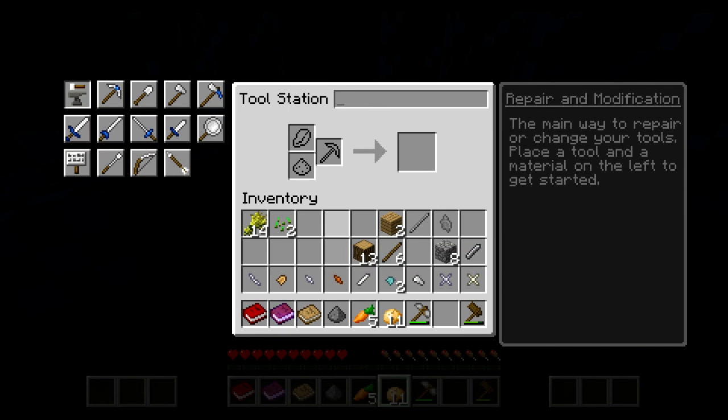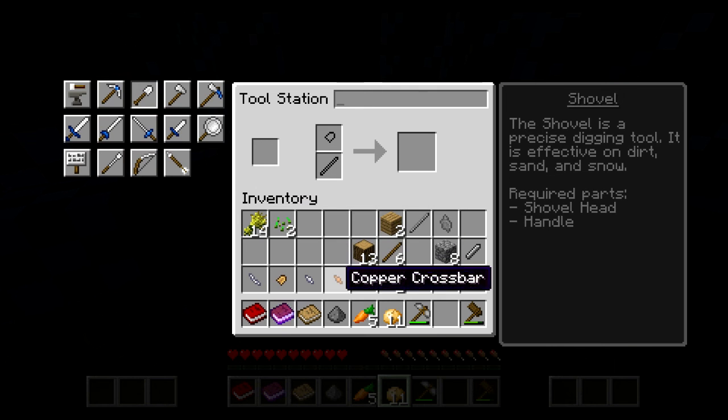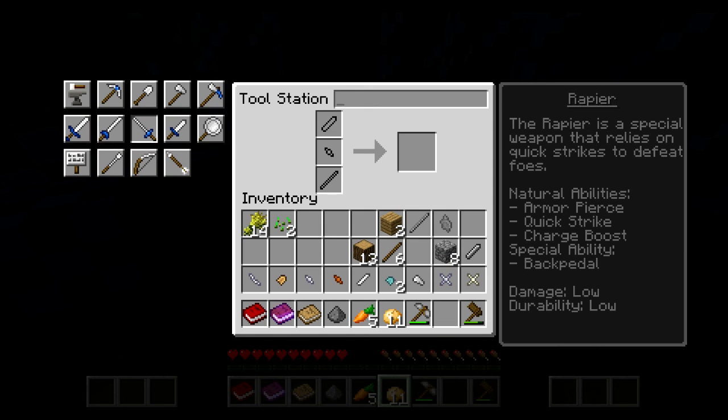My inventory is already getting messy. Gabe has the emotional trait — Gabe, get out! So what do I have here? I have a copper crossbar, an iron knife blade. Do you want anything other than a freaking emerald? A bone binding, a paper binding, an iron axe head, a slime shovel head. I'm gonna make a sword. He shook my hand and said 'that's a nice firm grip you've got there.' Gabe's hitting on you!